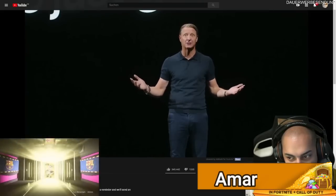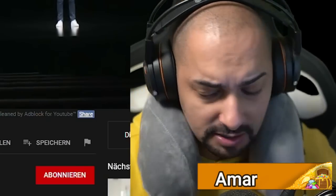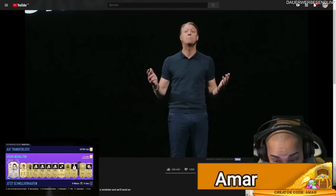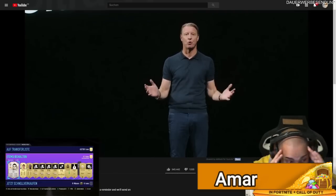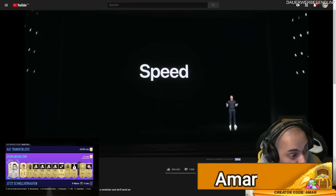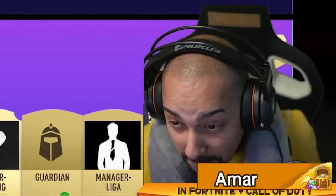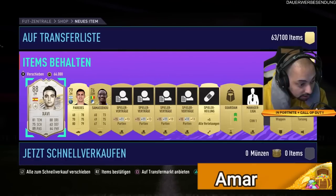What up everyone, welcome back to another video. Let's get into the first one. As you know, I don't like to talk so much. Amara first — kind of a weird skip hack moment, but he gets Shavi. I don't know what's going on the screen, but he gets 88 Shavi. Really, really nice. I have used this card. It was at the start of FIFA, even before the launch. I really need to show you my team as well. But anyways, very, very nice indeed — Shavi to start it off. Let's get into the next one.